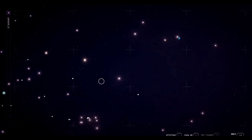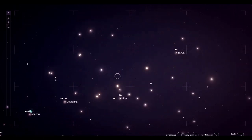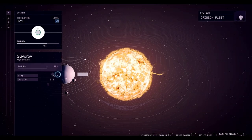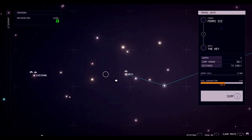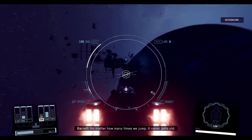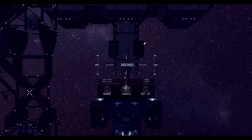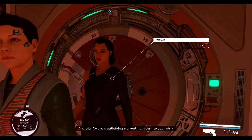Hopefully I can jump back to the Key with this little bitty ship, because sometimes they're just not that strong. There's the Key, oh there it is. I have probably three million in credits or something like that, but that's more than enough to rebuild a ship. I'm going to show you from scratch how to do a ship. Time to cycle the airlock — always a satisfying moment to return to your ship.